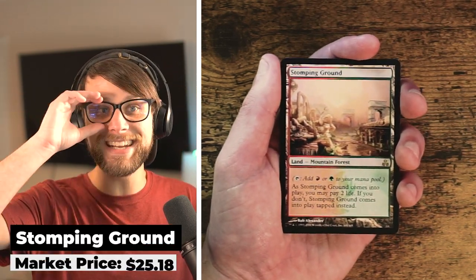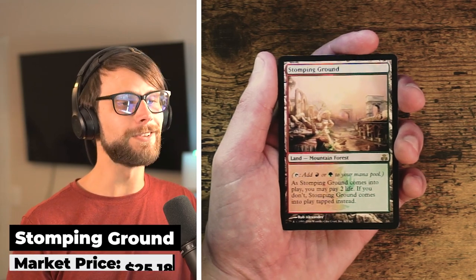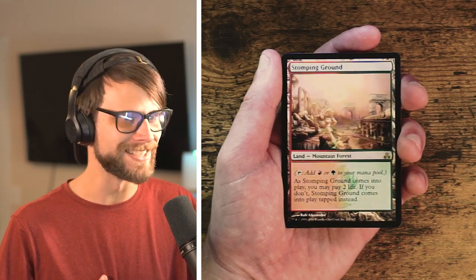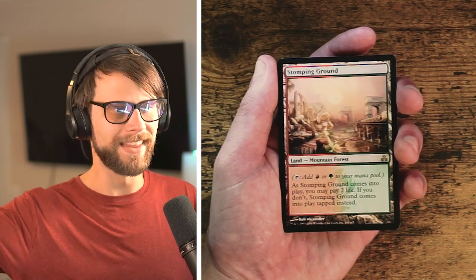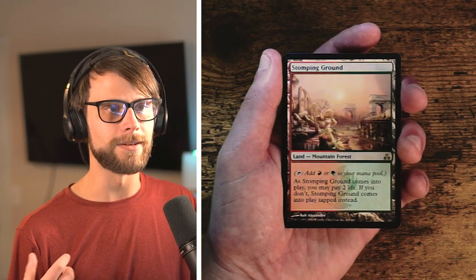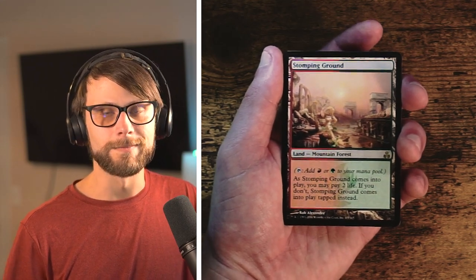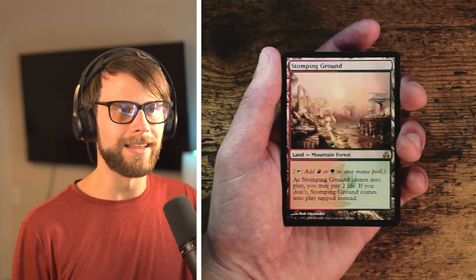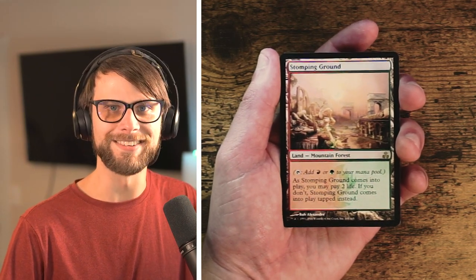We did it — we got a Stomping Ground! This is the original version of Stomping Ground, and it's absolutely beautiful. If you were value drafting, this is the card to draft — though I wouldn't necessarily recommend taking it for real over playables. I'm so happy to pull this. The only one above it in value in this set is Steam Vents, so this is really super exciting. For drafting, I wouldn't take it as a first pick — if you're in the colors, pick it up later on. It's a very nice card but obviously it's not board presence, it's just smoothing out your mana.